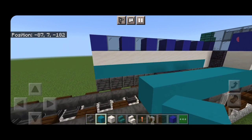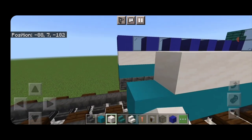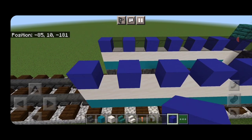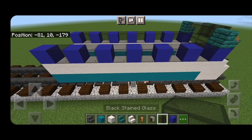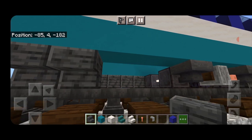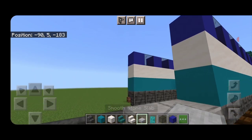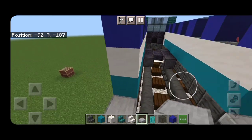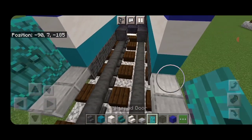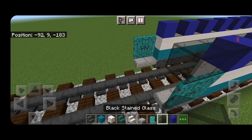We'll copy our pattern back here — bring out the cyan terracotta, smooth quartz, and put in four more windows with a blue concrete between them. Underneath, put a row of outward facing upside down polished deepslate stairs. Behind this on the bottom, put two smooth stone slabs on each side, then on top of the slabs put two warped doors. Same thing on the other side — two warped doors — and above the doors, two black stained glass panes.